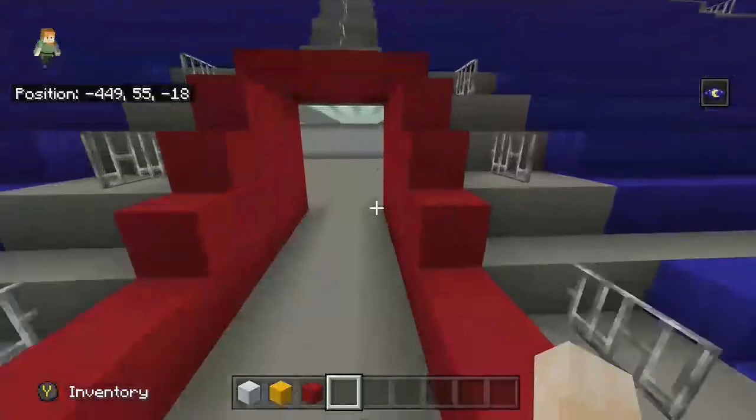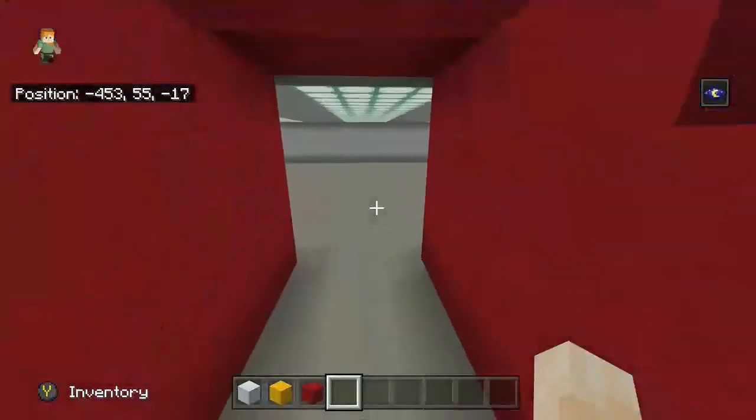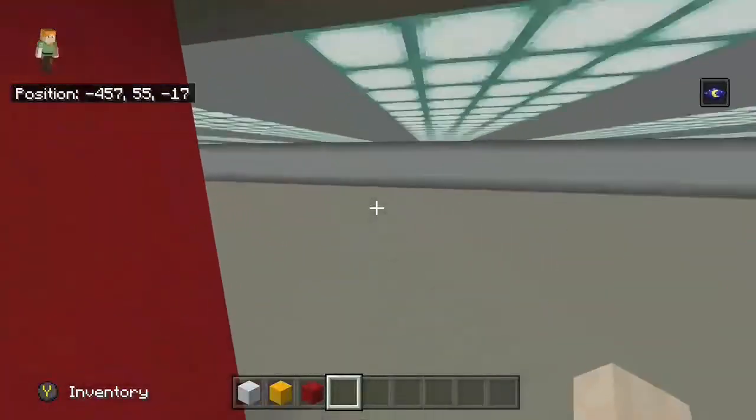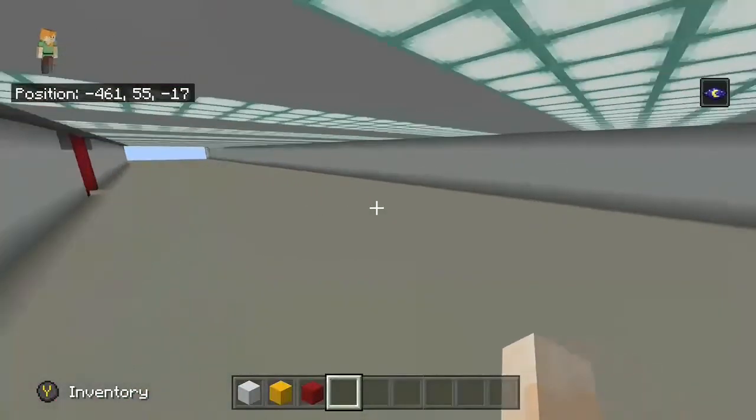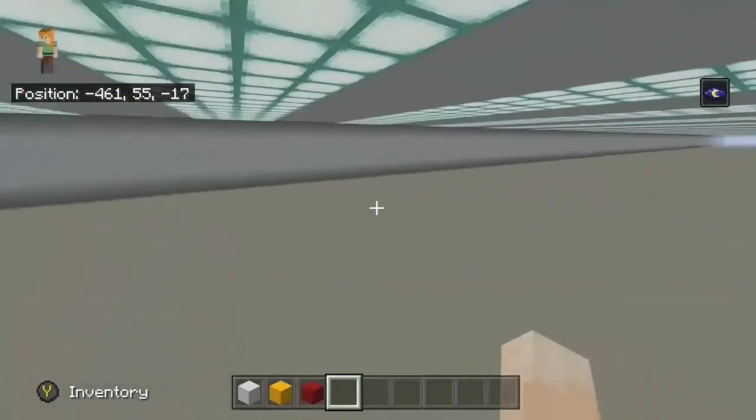This is the main corridor where you can enter and go to your seat. I will include lots of restaurants and other stuff in the future, but for now it is only blank.